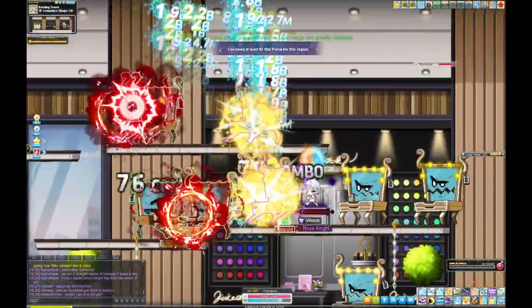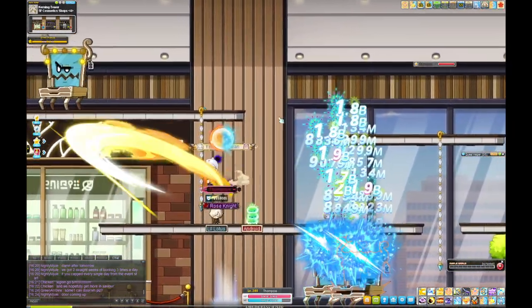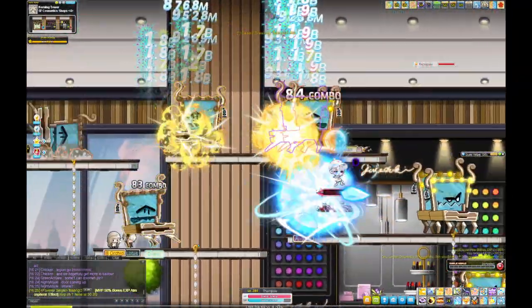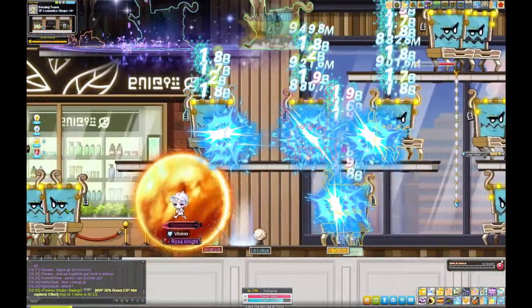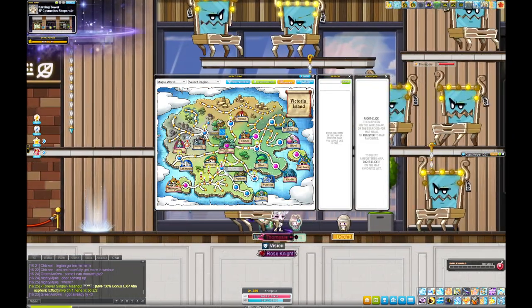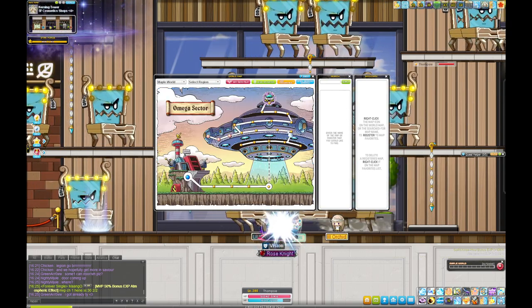At around 160 you can go up to Dressing Tables on the fifth floor — summon top left and clear the rest of the map — or just stay at the Espresso Machines. At 170 we're moving to Aliens, which is sort of my regular server history. A lot of people go to Critias but I don't go for nearly as many of those maps.